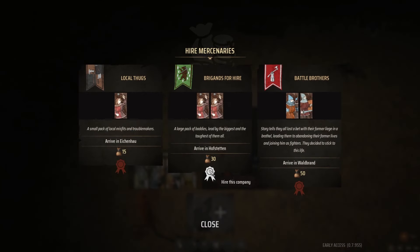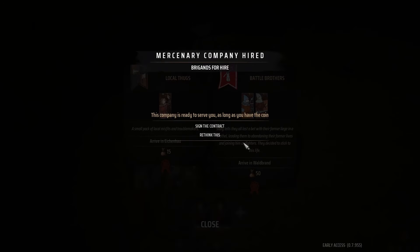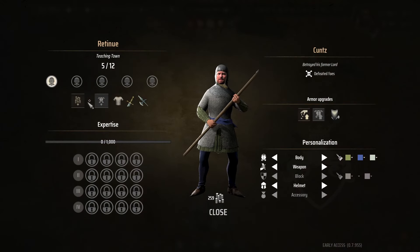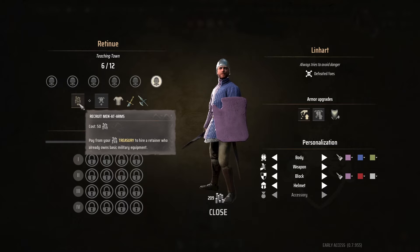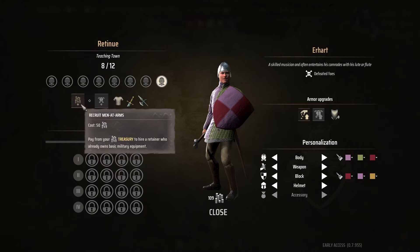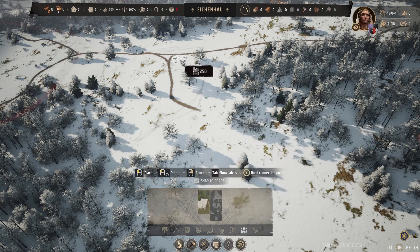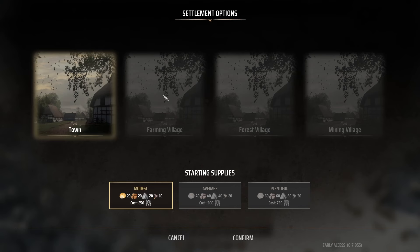Your treasury is required for military purposes. You can use it to hire mercenaries, which need to be paid each month unless you dismiss them. You can also recruit retinue from the military panel, which is a one-off cost of 50 gold per retinue and does not recur each month.